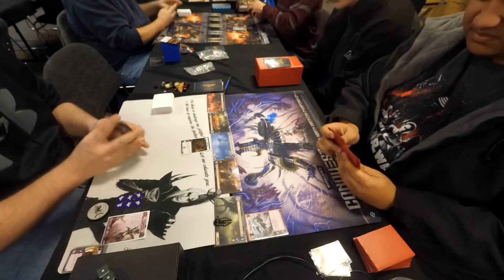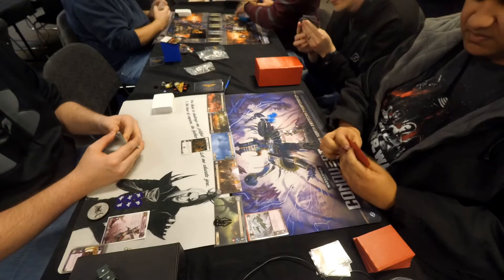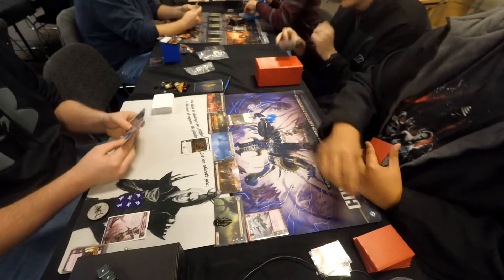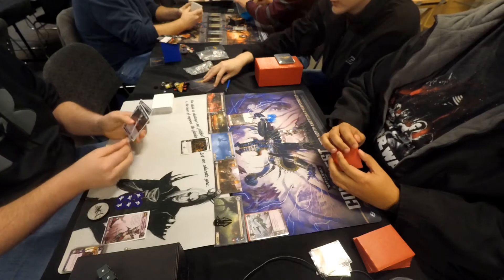Chris begins the game with the initiative token. His opening deploy action is deploying a copy of Bloodied Reavers to planet number one — two cost, two attack, two hit points, one command icon — and it gets a plus two attack value bonus provided a warlord is present at that same planet.